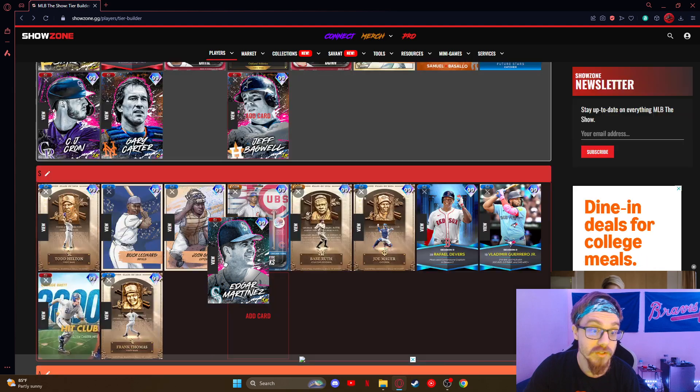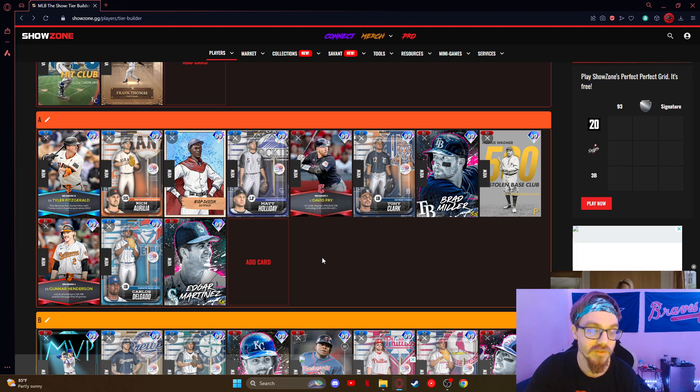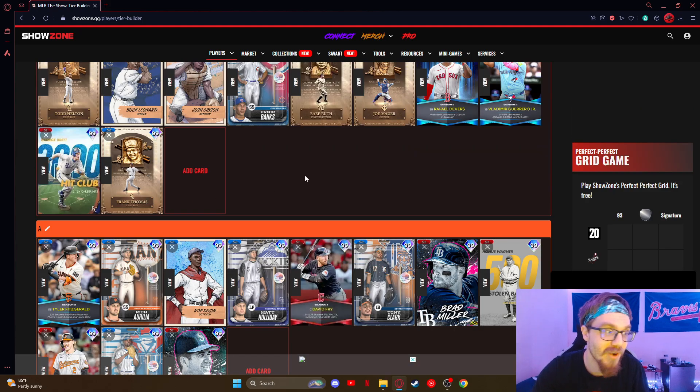Edgar Martinez — A-tier guy. He's more of a DH — his fielding isn't great — but really good overall. We talked about him in the Hyper Series ranking, go check that out. Really solid card. He would be S-tier, but there are just better options right now.